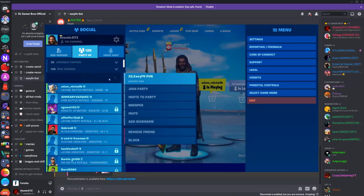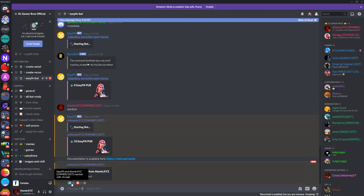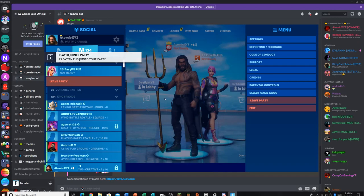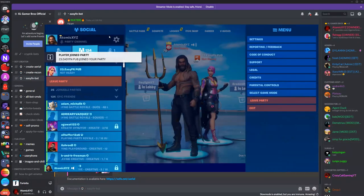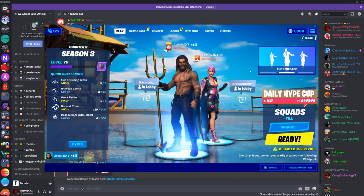Now you just got it invited to your party, then you're going to click accept. This is if you want to be in a private party — since I have so many friends, like 400 friends on Fortnite, I'm inviting it to my party so it can stay private so nobody will join. Now once it's in here, you can do all your commands.